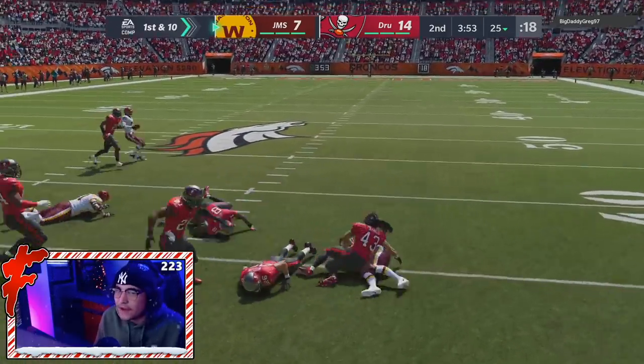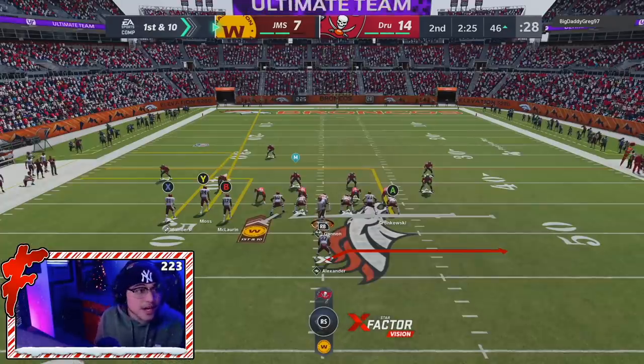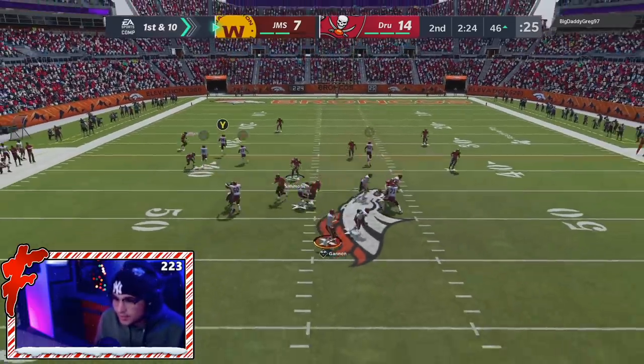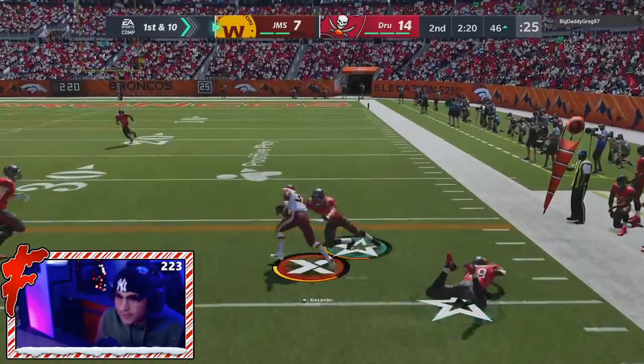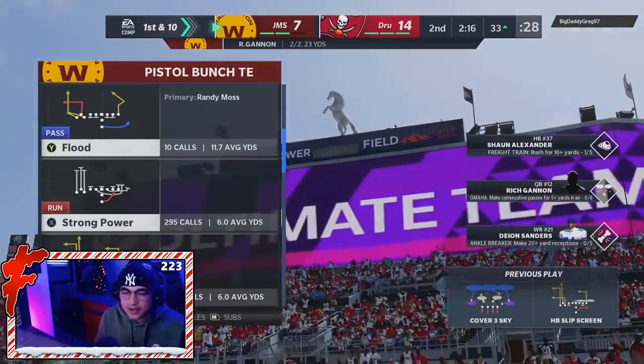We get a fight for it — down to inches, probably inches. Second and inches. Let's try a little screen play here. This guy's been locking in on the run, so let's see what a screen can do. That's Isaiah Simmons on us — get a field, run a dude over. Broken tackle and we do get a first down right there. Nice play right there from Sean Alexander.